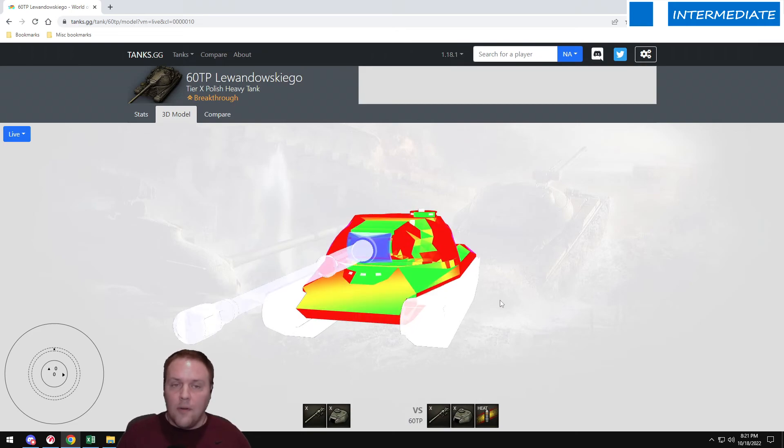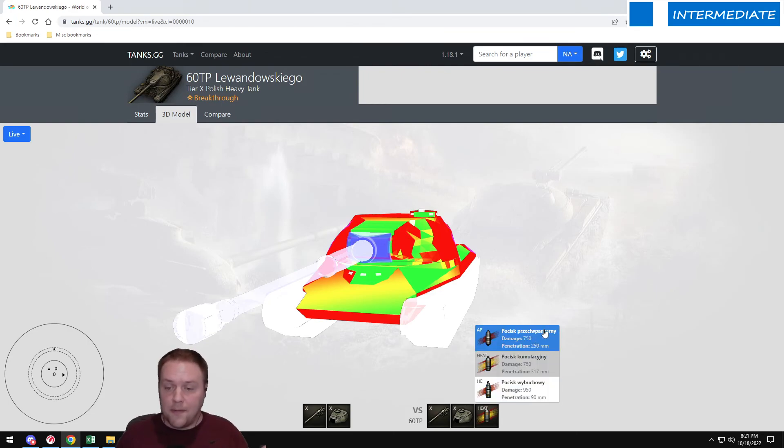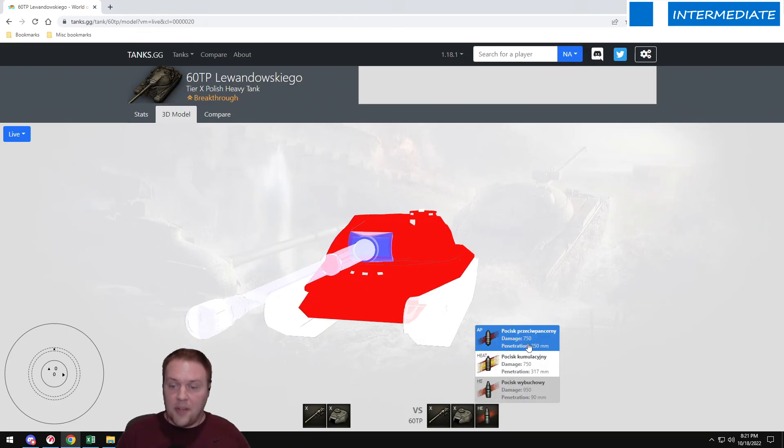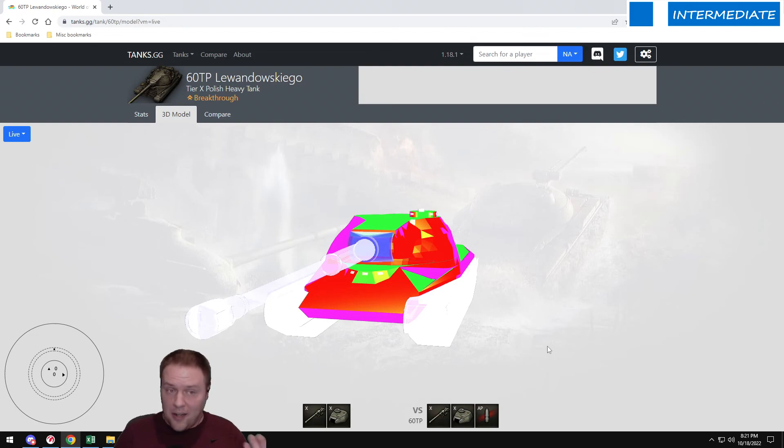When you pick heat rounds the roof view changes, because overmatch mechanics only apply to the following ammo types: armor piercing (AP) and armor piercing composite rigid (APCR). Armor overmatch mechanics do not apply to HE rounds or HEAT rounds. So what I'm about to describe does not apply to two of the round types, which is why some things look different.